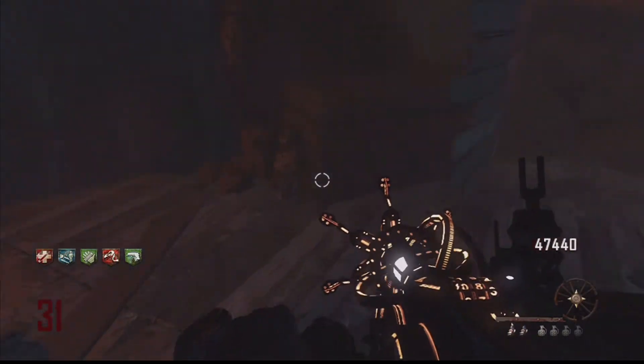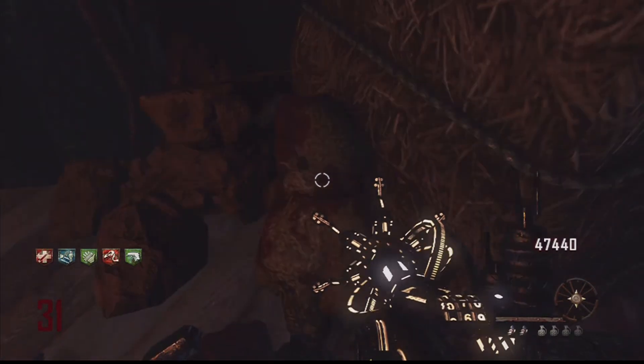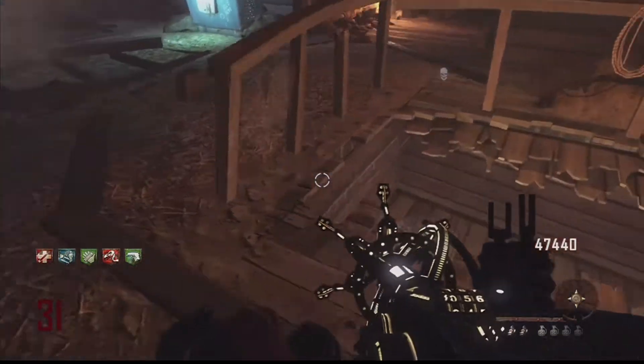Inside of the quick revive room, in this little dark corner here on the floor, you'll find the first teddy bear. That is the first teddy bear. We're going to move on to the second one now.